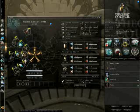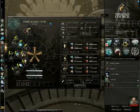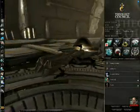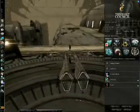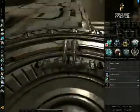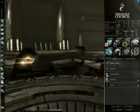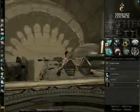So we are going to catch him fairly quickly, warp scram him, web him, and somebody else in the fleet is going to be shooting him with missiles or big guns to do damage. At this point, we are fairly ready to go with a Rifter setup for tackling. If you don't know what tackling is, maybe if you like this video I will do another one that actually describes what tackling is and shows you something.